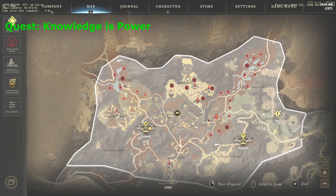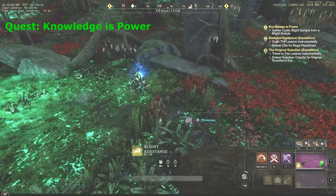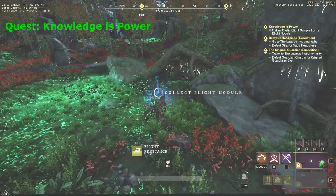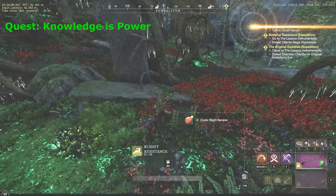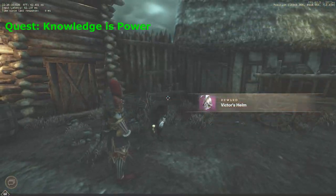The second part of the quest is literally on the other side of the location, so recalling to Inn or fast travel will save you a lot of time. Once you get there, keep moving to the mark on the map and you will see a quest item. There will be a couple of mobs around, but they are easy to kill. After you collect the Blight sample, it's time to return back. Talk to the NPC, complete the quest and take the next one.